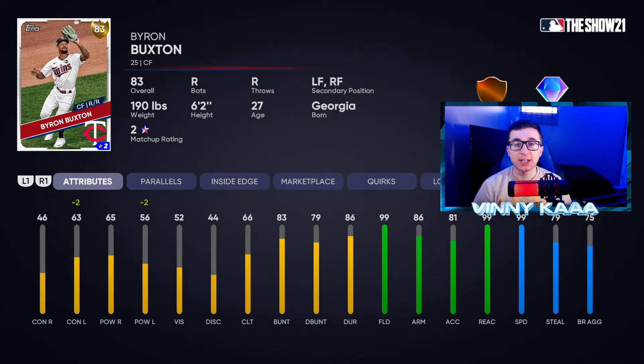Now we're in the gold division. The first gold card isn't a power bat — it's a star defensive player: Byron Buxton. He has diamond defense, 99 speed, 99 reaction time, and 99 fielding. He's going to make just about every single play you want in the outfield. If you have power bats in right field and left field, Byron Buxton in center keeps it all together.